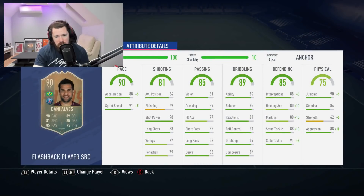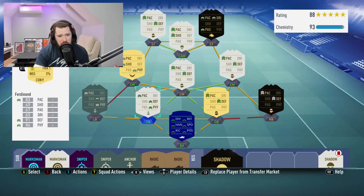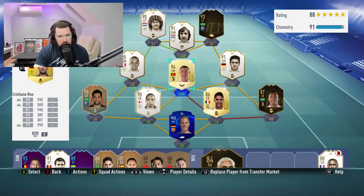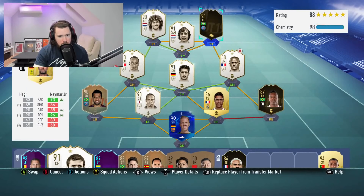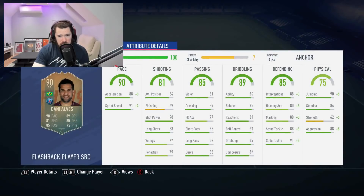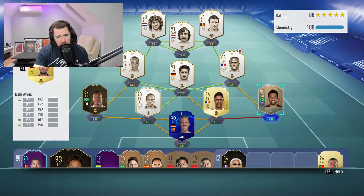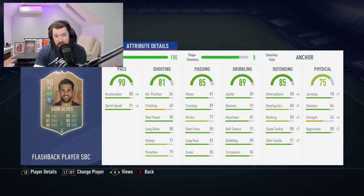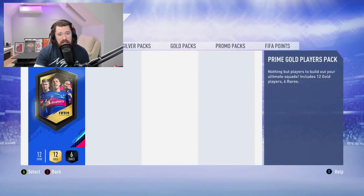Look at that — 90 heading, 90 marking, 98 standing tackle, 99 slide tackle, 93 interceptions, 99 jumping, 98 aggression, a boost on strength, and great pace as well. That is a phenomenal card. Dani Alves on seven chemistry still gets a decent boost — about half the stats of what he gets on 10 chem. And on eight chemistry it's a massive upgrade from seven — very, very good and definitely very usable.